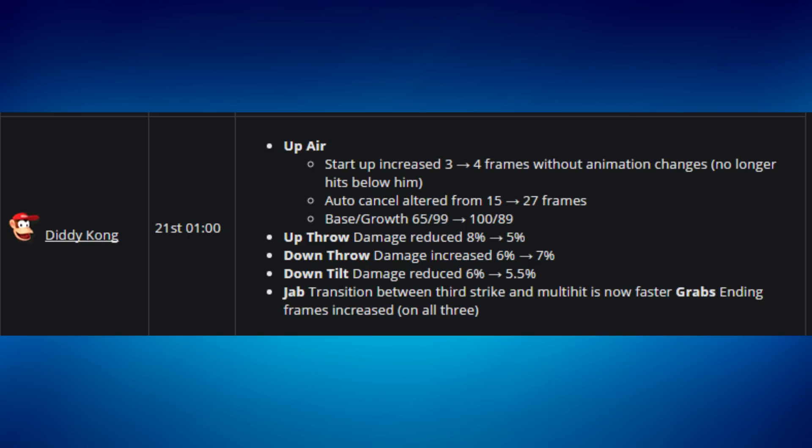For example, previously down tilt at 100% would lift the opponent off the ground, allowing an up smash combo for the kill. Now it won't even leave the ground because it does less damage and hitstun. It directly hurts his damage output since down tilt is one of his most used moves. They did give him a better jab that connects faster, but in my opinion this patch was Diddy Kong's biggest nerf, dropping him from a top six character to mid-tier.